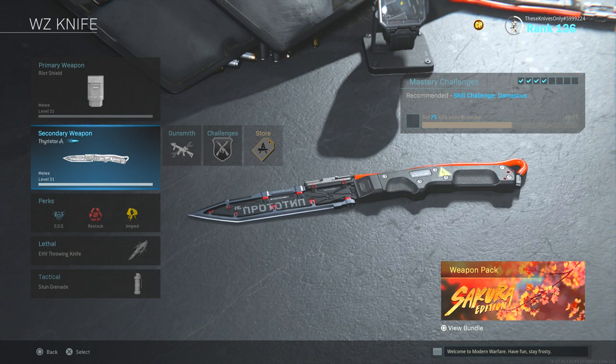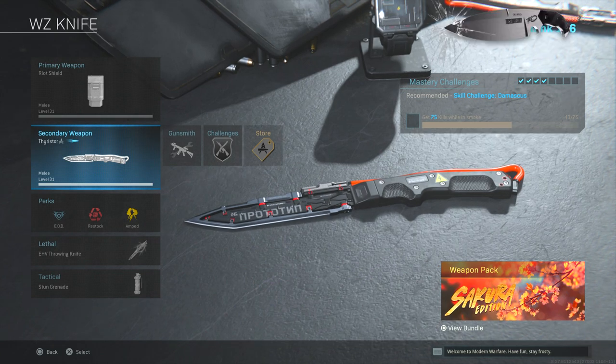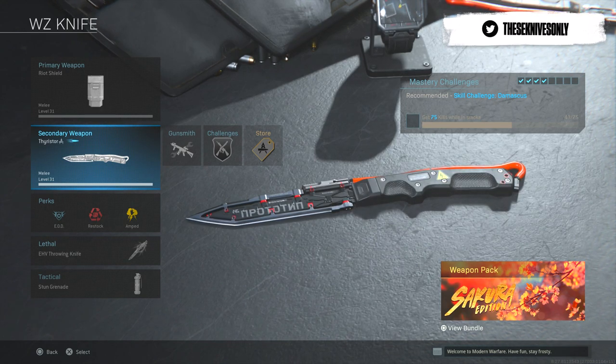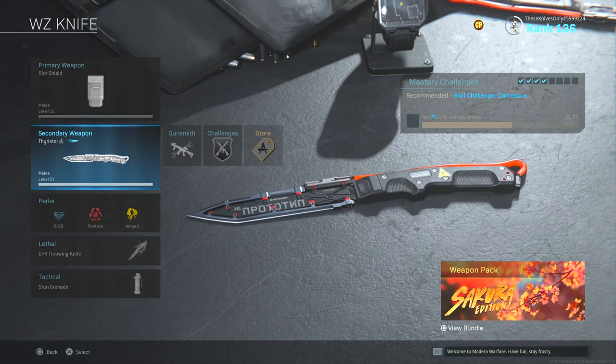Unfortunately, this doesn't actually have tracers when you swing the knife. It only has the electricity on the handle and the sound effect of the electricity. But who knows, it might just actually be glitched out right now, and that's the reason why we don't have tracers when we actually swing it. Hopefully they just end up adding tracers like they have with the sword - electricity that comes off the blade - and it also has electricity when you hold it.